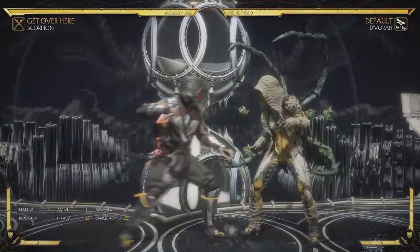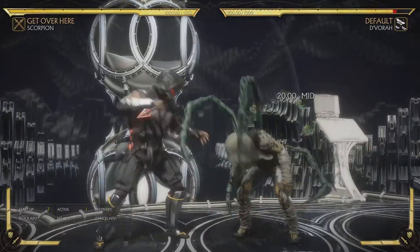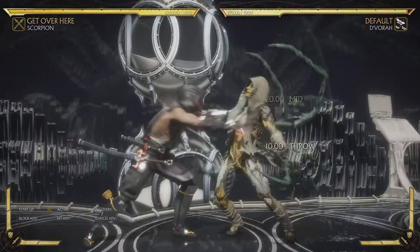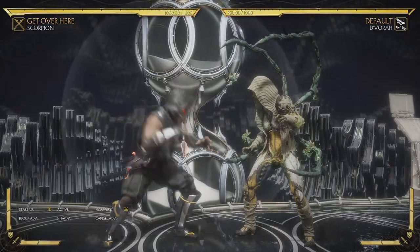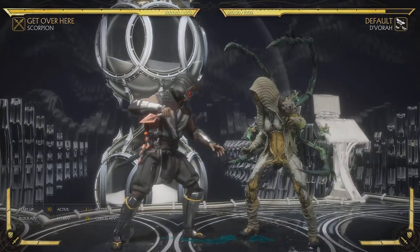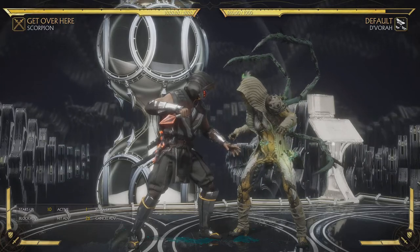So, a bit of an overview slash guide. I want to talk about some of his normals. His Down 1 is 7 frames, which is pretty standard, and he's got plus 13 on hit. His Down 2 is 10 frames, high, and obviously has a crushing blow like every other character — I'll talk about that later.